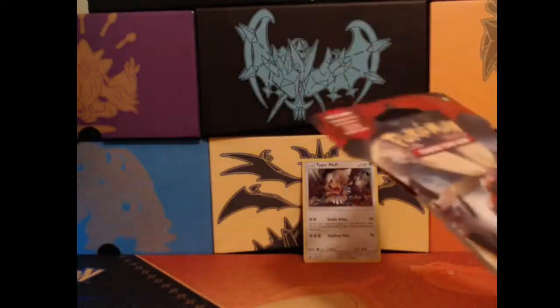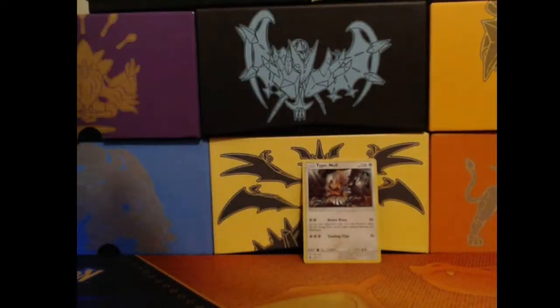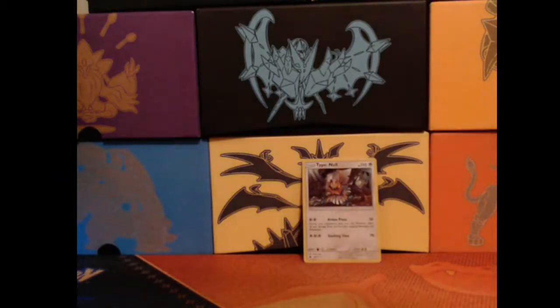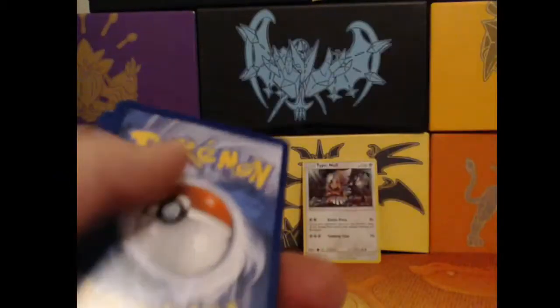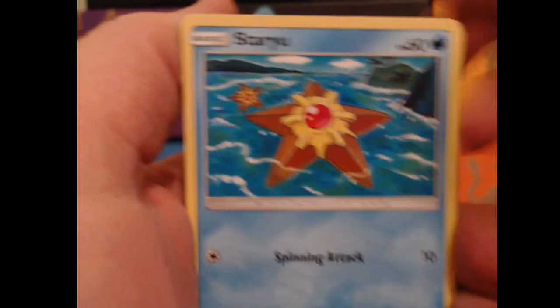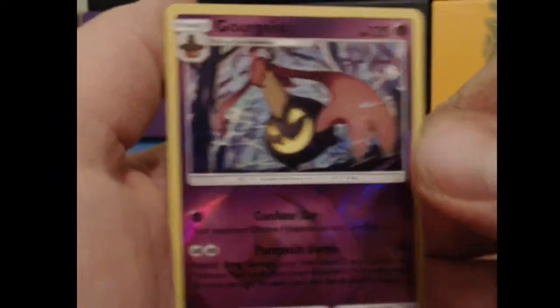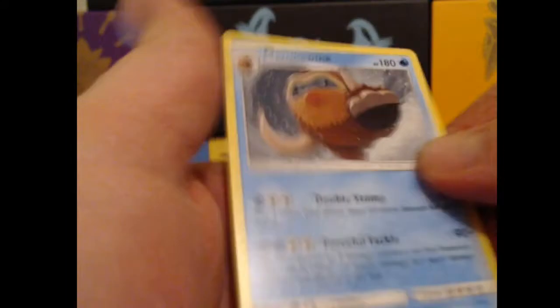Let's go ahead and open up our next blister, quote-unquote, with Buzzwole himself on it. I have not opened a whole lot of Crimson Invasion packs before — have you guys got any good pulls out of it? Energy down, flip it around. We'll go with a Houndour, Staryu, Jangmo-o, Shelmet, Salandit, Diggersby, The Sea of Nothingness, Hakamo-o. Our Reverse Holo is a Gourgeist, and our rare is a Mamoswine Regular Rare.